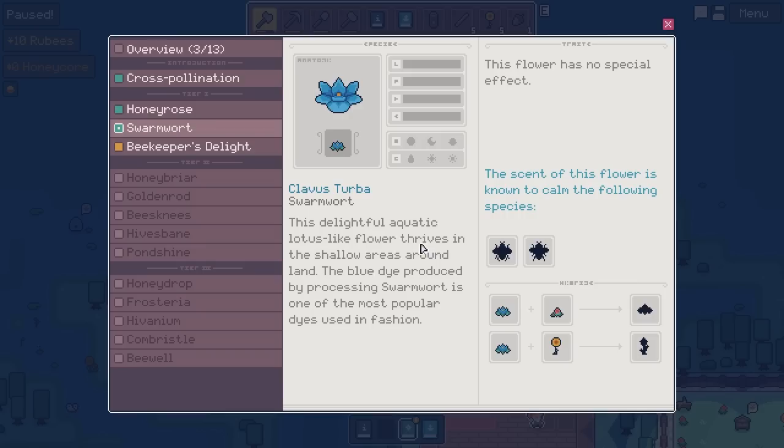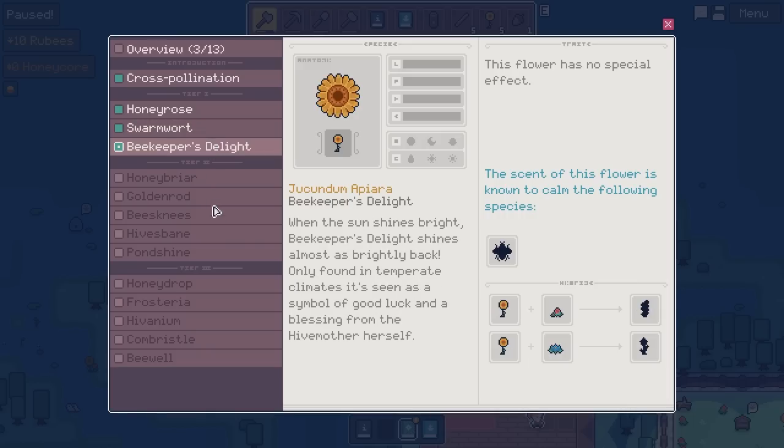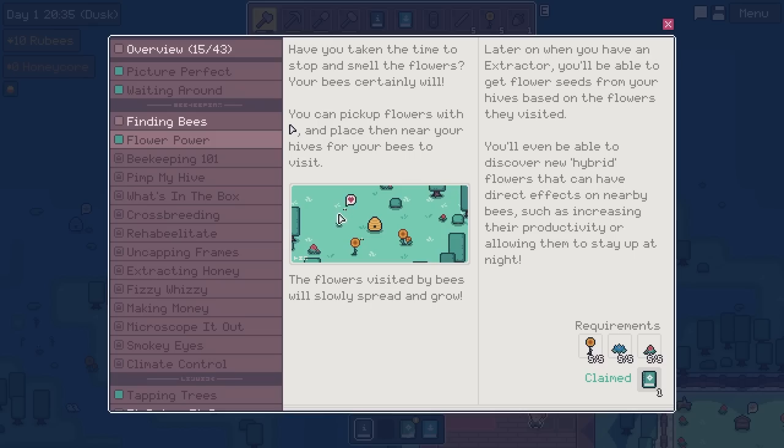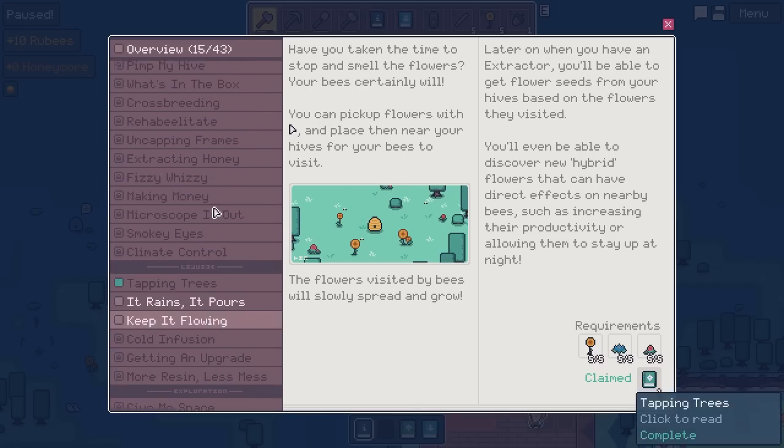Swarmwort — a delightful aquatic lotus-like flower that thrives in shallow areas. The blue dye produced by processing swarmwort is one of the most popular dyes used in fashion. This one will calm two different types of bees. The smoking element — are there aggressive bees now? This wasn't in the demo, so I'm actually quite interested in that. And beekeeper's delight — only found in temperate climates, seen as a symbol of good luck and a blessing from the hive mother. It calms the murky bee and the hermit bee. So, next up we need to go and find some bees.